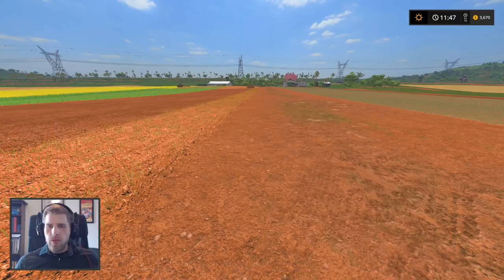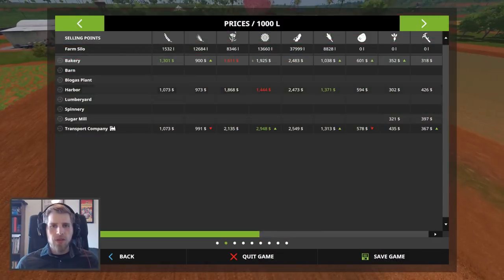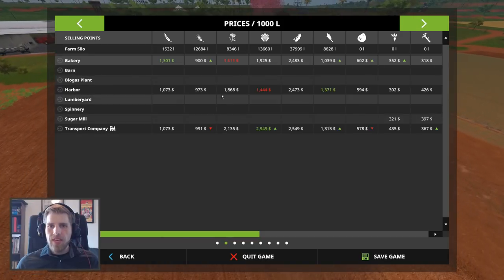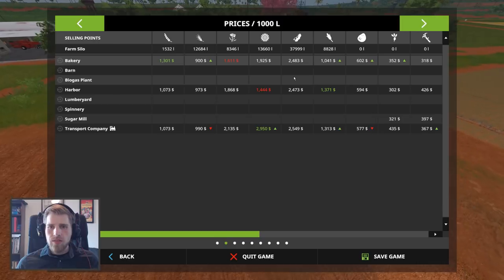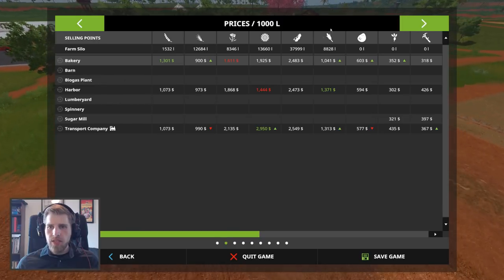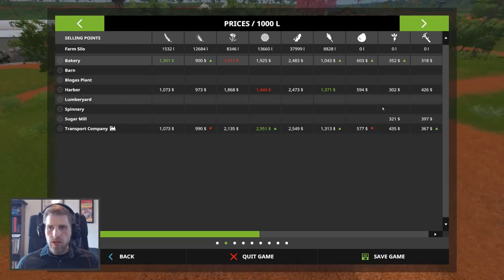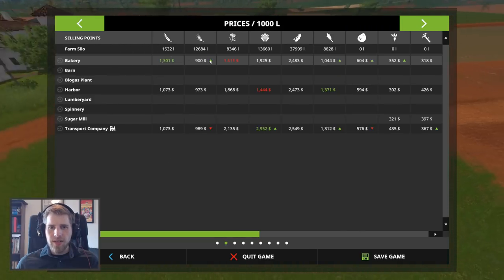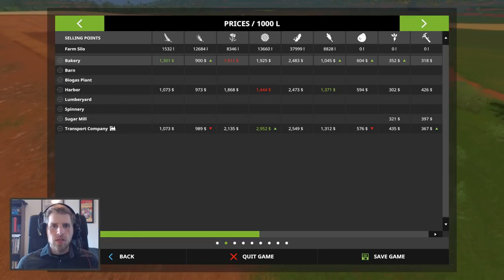Wait, am I planting soybeans? Canola — okay so we're planting canola, that's going to be for pig feed. Soybeans I use just to sell. And then for pigs we need corn. We have a ton of potatoes, and then we need to make sure we always have some sort of grain on hand, so it might be a good idea to plant some wheat.